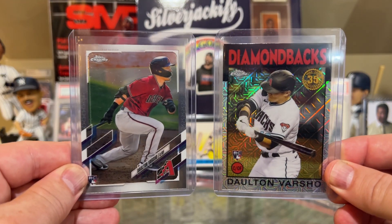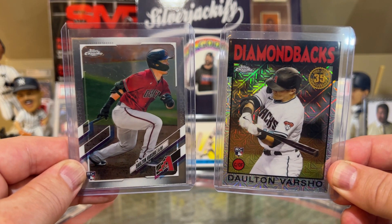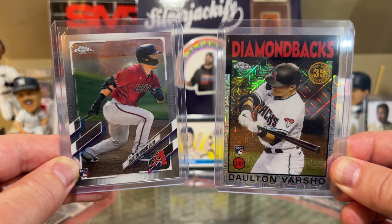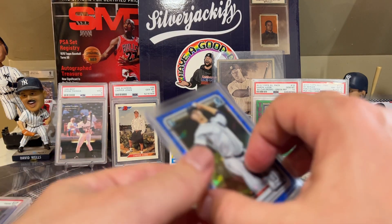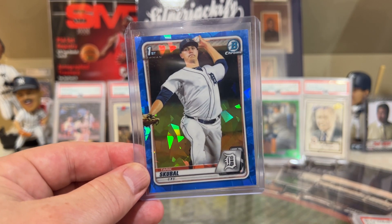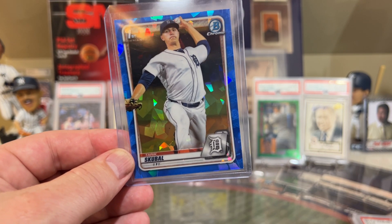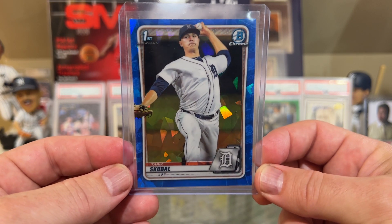Next up — Dalton Varsho. I talked about Dalton Varsho as a guy you can get — I recommended his Bowman First for under 50 bucks about a year or two ago, and some people made fun of me, but he's having a good year. He's a catcher for the Arizona Diamondbacks — 6 home runs, 15 runs scored, 16 RBIs — a pretty nice year as a catcher. Next up, and this took me a long time to find — Tarik Skubal. The best card I could find — for some reason, despite the fact that he's 3 and 2 for the Detroit Tigers with a 2.5 ERA, nothing really jumps out, but he has a 1.5 wins above replacement. 39 innings pitched for the Tigers. I was able to dig up this Sapphire Bowman First.